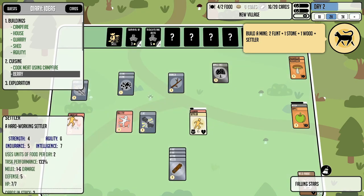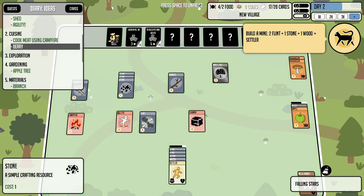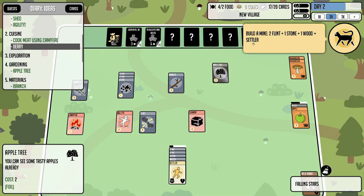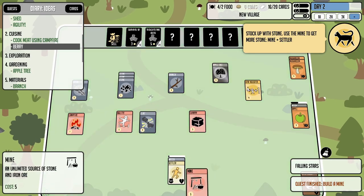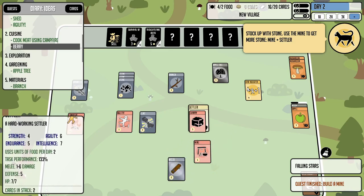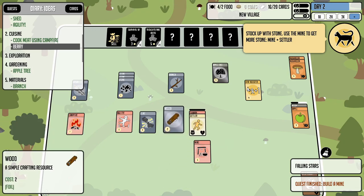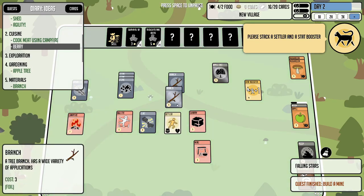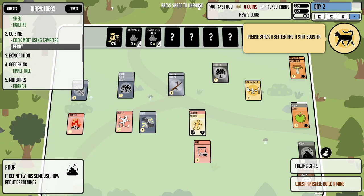New recipe: build a mine — two flint, a stone, a wood, and a settler. Let him finish this round at the quarry first. I'm not sure exactly what the difference between a mine and a quarry is, but the mine seems to provide an unlimited source of stone and iron — huge. There's also a foily branch that probably converts into sticks or branches.